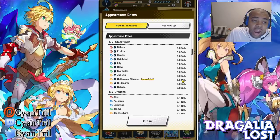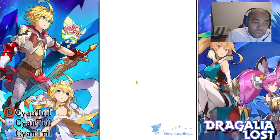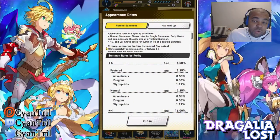Over time as you keep pulling, you'll have a higher rate of pulling the units you want — until you get to 10 sets of 10 rolls without getting a unit, at which point you get a guaranteed 5-star. One thing to know is that single pulls are also counted toward this. So if you do a single pull — you can see it says '9' in the top left corner — they are added, they just don't increase the rate until you reach your 10.